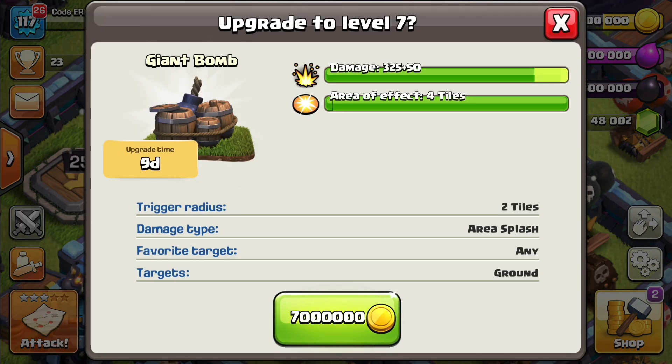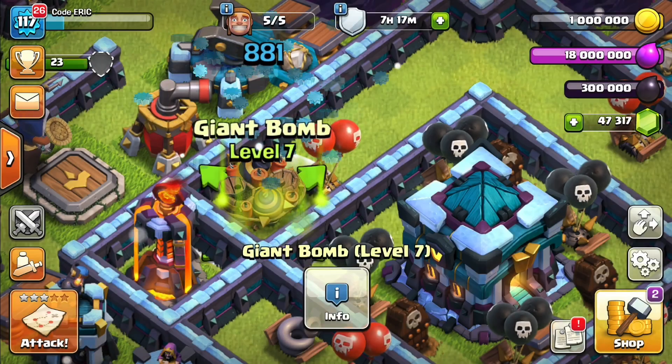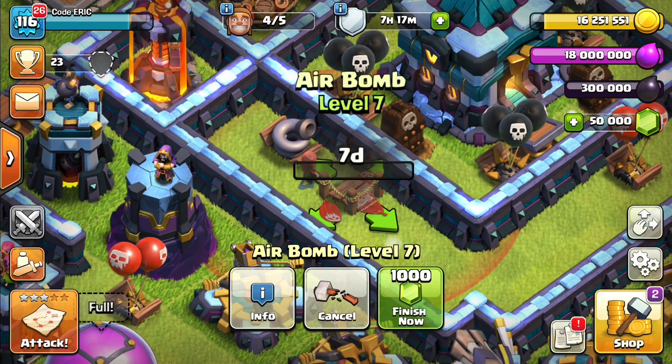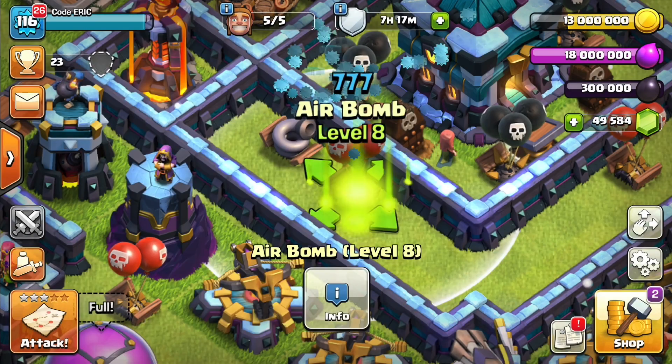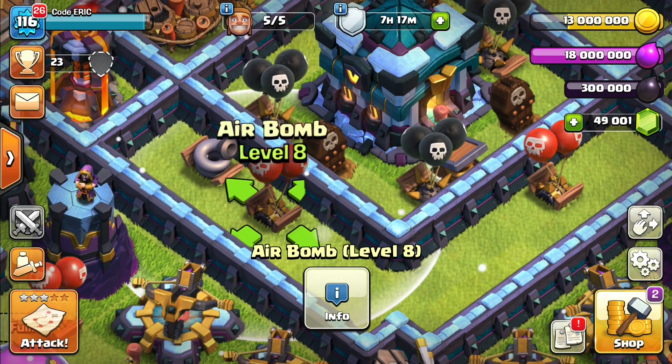We have a giant bomb level being added — seven million gold, nine day upgrade time, a little bit of extra damage. Nothing crazy there. Air bombs are coming up next and this one... I don't know how I feel about this one. Air bombs getting more damage. Did they need more damage? I don't know.